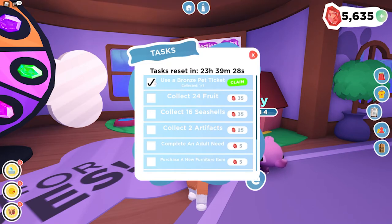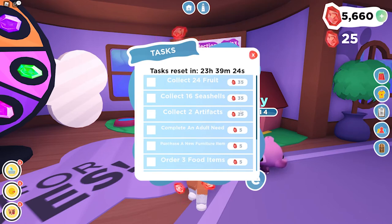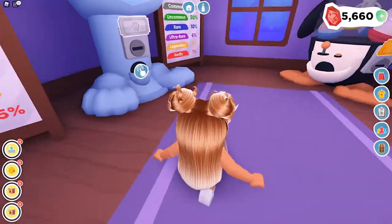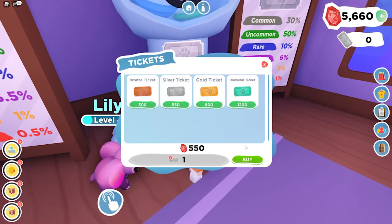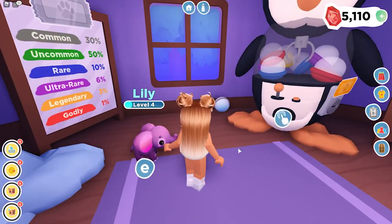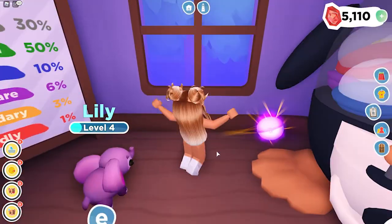We completed one of our tasks, which is using a bronze pet ticket. Every day you can go to this little checklist and the task manager will pop up - you can earn gems for collecting 24 fruit, collecting 16 seashells, and more. I did a bunch of these yesterday and had the hardest time finding seashells. You have a shovel in your backpack already. Let me try a silver pet ticket - the silver is 550, the gold is 800, and the diamond ticket is 1200. Let's buy one and unbox a pet.